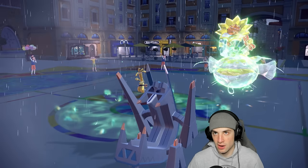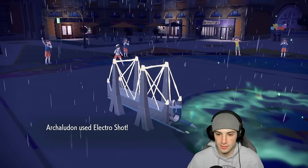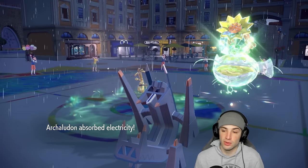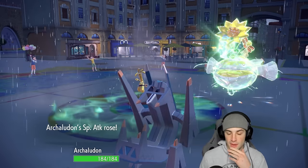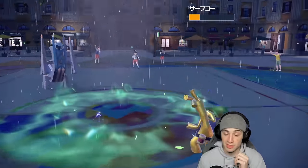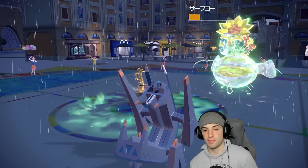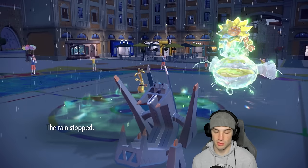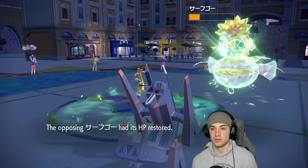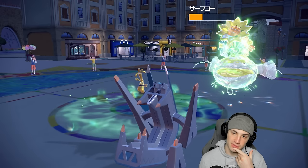I'm forced to bring back out Pelipper — the rain is going to stop. Bringing out Pelipper at this point could pop a Tailwind and I do have Focus Sash which is good. Let's see how much damage this Electro Shot does — not bad, some good damage! Archaludon helping us out tremendously. This thing goes for a Nasty Plot. The rain stops — now's a good time to bring in Rillaboom.